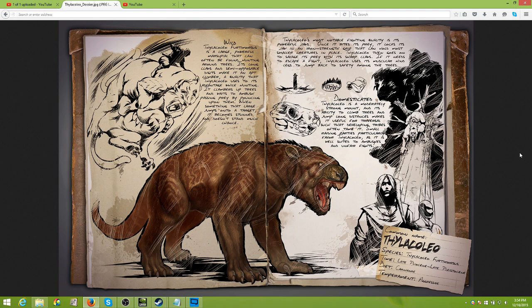The Thylacoleo uses that quality to its advantage while hunting — it clambers up trees and waits to ambush passing prey by pouncing upon them. When something that large jumps onto a target, it becomes stunned and doesn't stand much chance. Not only do you surprise attack them, but if you land gracefully on top of your target, you will stun it.